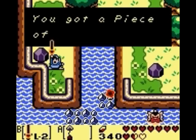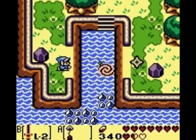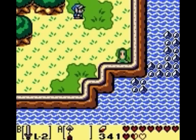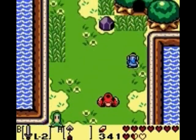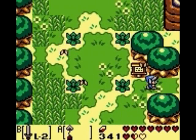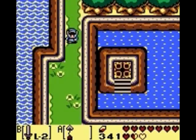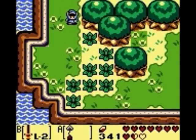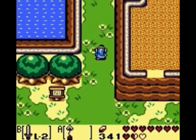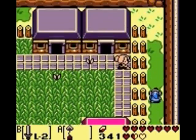With that out of the way, we now want to make our way over to Animal Village. The two things we can get there right now are another photograph and a piece of heart. The photograph requires that you've already gotten the magnifying glass, while the piece of heart requires the hookshot that we got from Catfish's Maw. We'll get the piece of heart first - you actually have to leave Animal Village to the south and head over to where we saw the sleeping walrus, then head north.